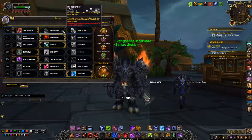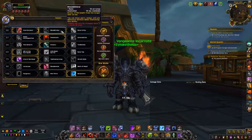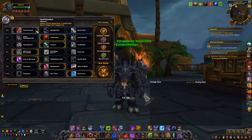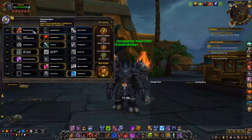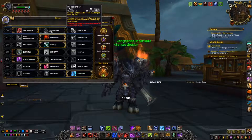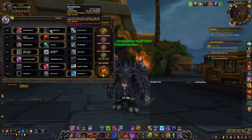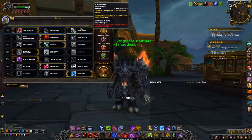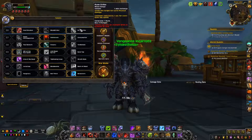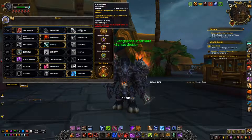We have Heartbreaker, Blood Drinker, and Rune Strike in row one — two of these are old and Rune Strike is a return. It depends on what you're doing, but I usually take Heartbreaker, because the extra Runic Power from Heart Strike is really nice, especially for dungeons. I still see a use for Blood Drinker maybe in raids, but they nerfed it quite a lot. Rune Strike is okay, but the cooldown of each recharge is too long, which is why I stick with Heartbreaker.